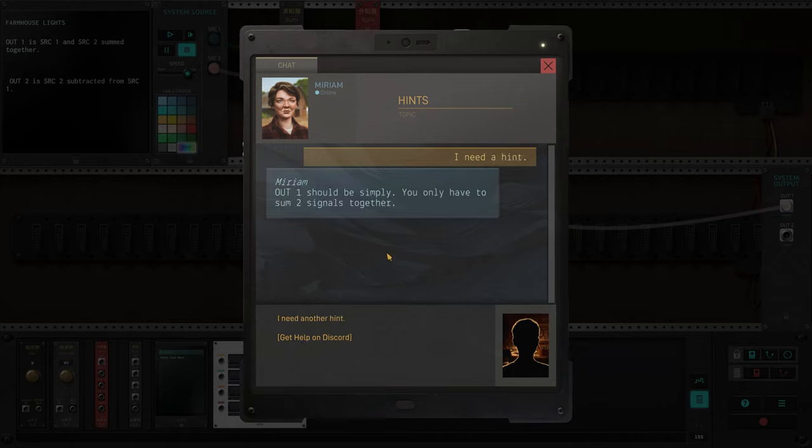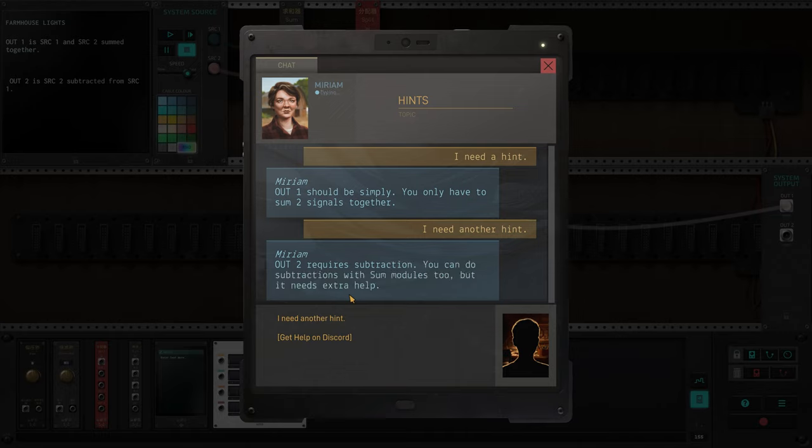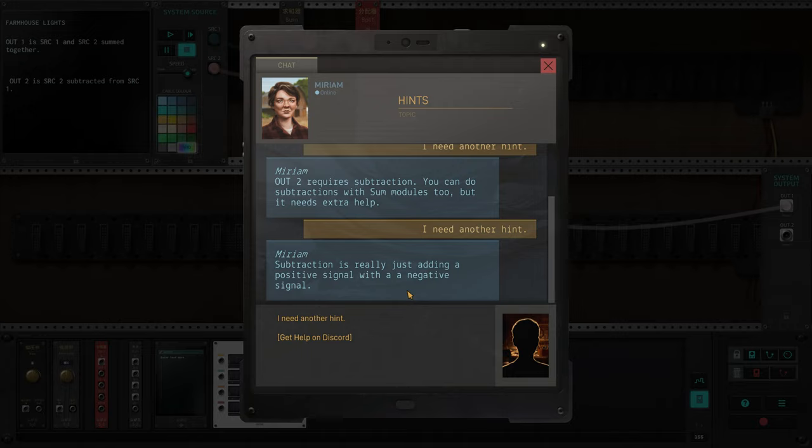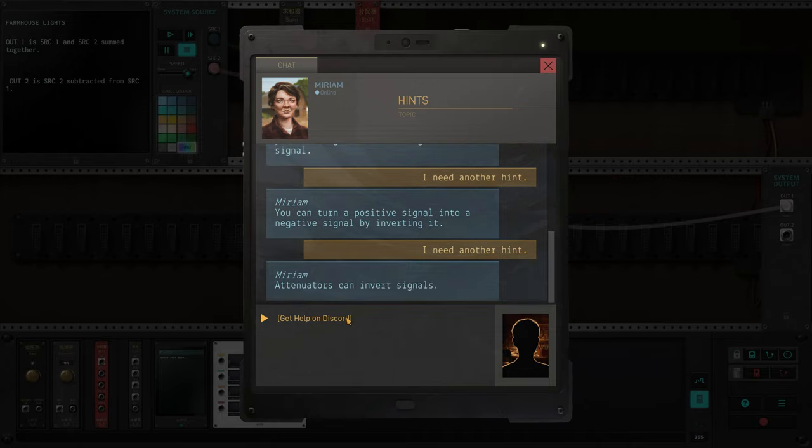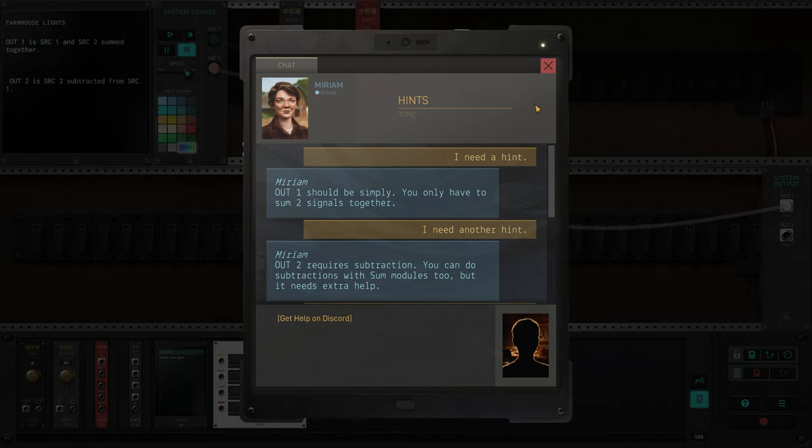Miriam hints: output one should simply be summing two signals together. Output two requires subtraction — you can do subtraction with some modules too, but it needs extra help. Subtraction is really just adding a positive signal with a negative signal. You can turn a positive signal into a negative signal by inverting it — attenuators can invert signals. If you want more help, go on Discord. So output one should simply be the sum of two signals together.